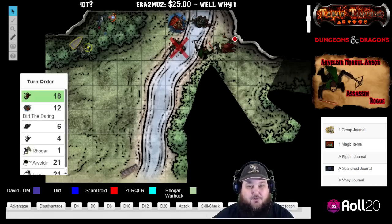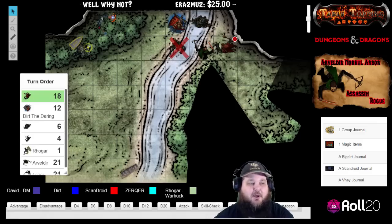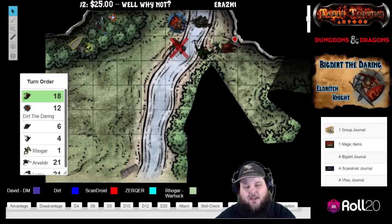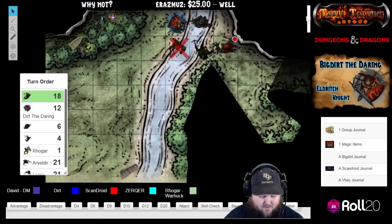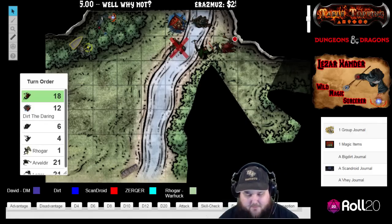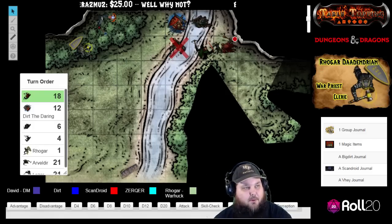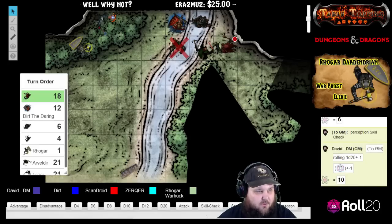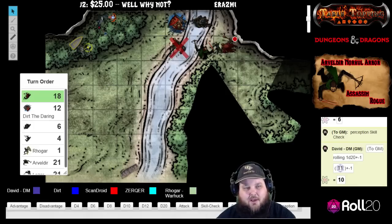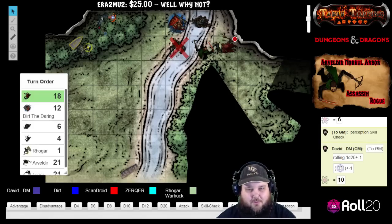You've got to move the bushes around! Why don't you give me a stealth check, and I'll do a perception check and we'll settle it that way. Your stealth roll was a 6 and my perception roll, even with a negative modifier, was a 10. So yes, I did see you pop your head out of that bush, and I will attack you.